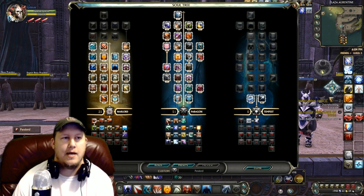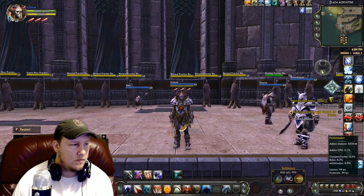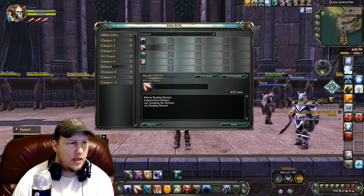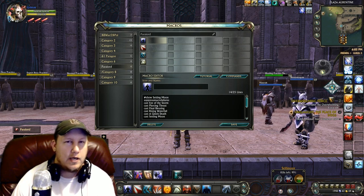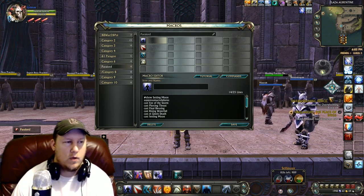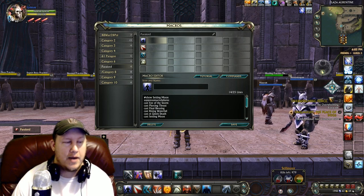Now into the macros. I'm not going to read all of it because it's in the description below. What makes this builder macro really good: you've got your snare in there, and Eye of the Storm — if you want to micromanage that you can put it on a different button, but I put it in the macro. Piercing Thrust is going to be firing off all the time; every time you charge, every time you pull, every time you use a finisher, it's going to fire off.